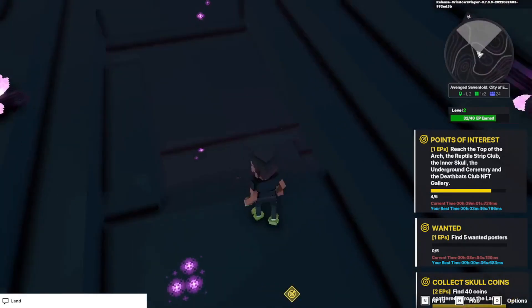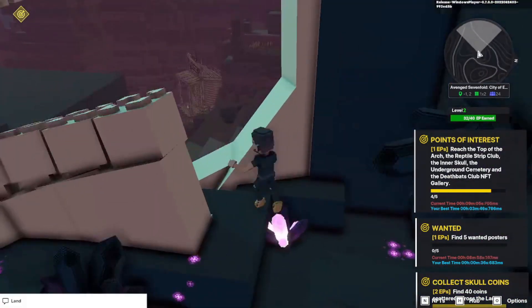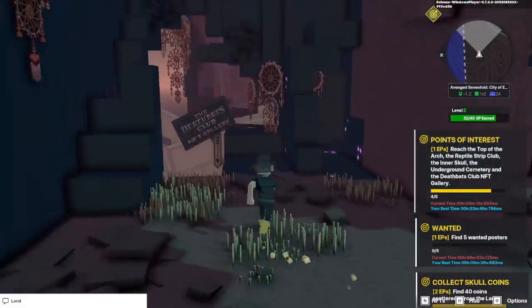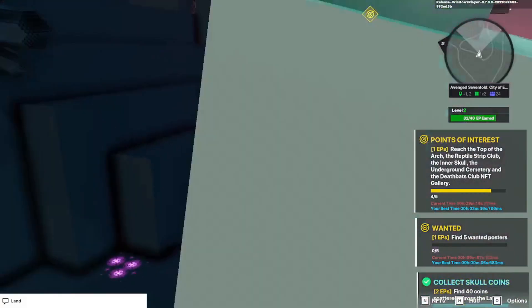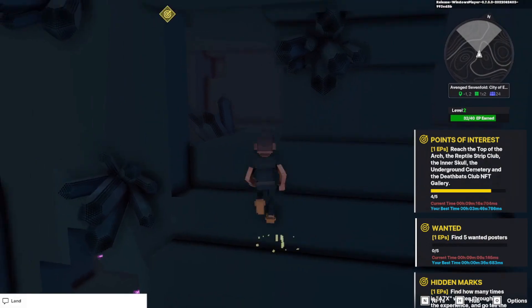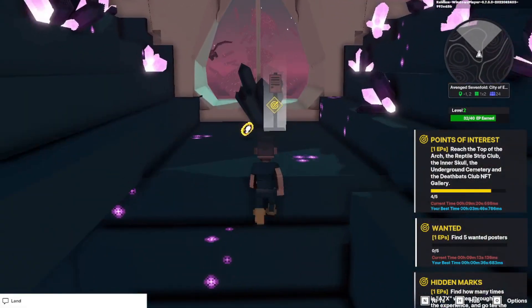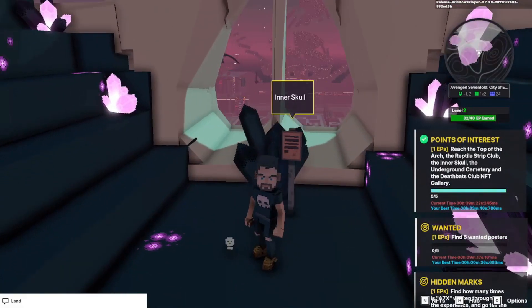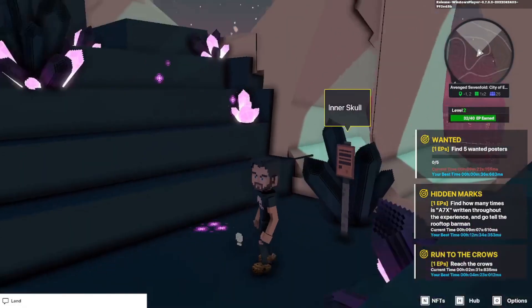To get to this point from outside, just jump up either side. Come to this middle area, go up the steps, then come around and go up the steps again and grab this coin. You should now have all of your coins and all of your points of interest. Now we're going to do the five wanted posters.